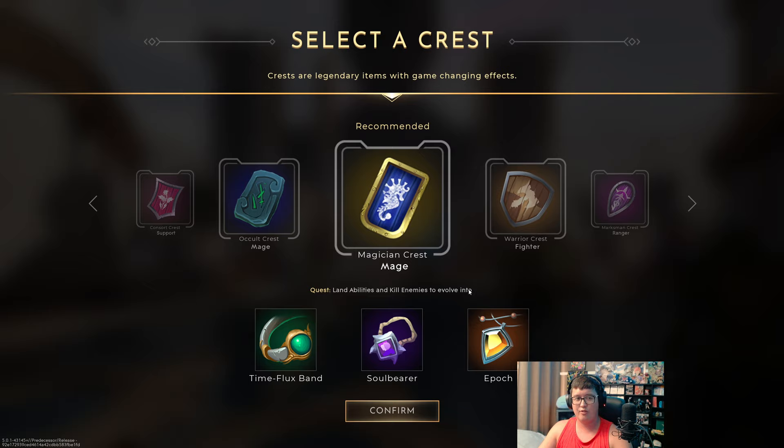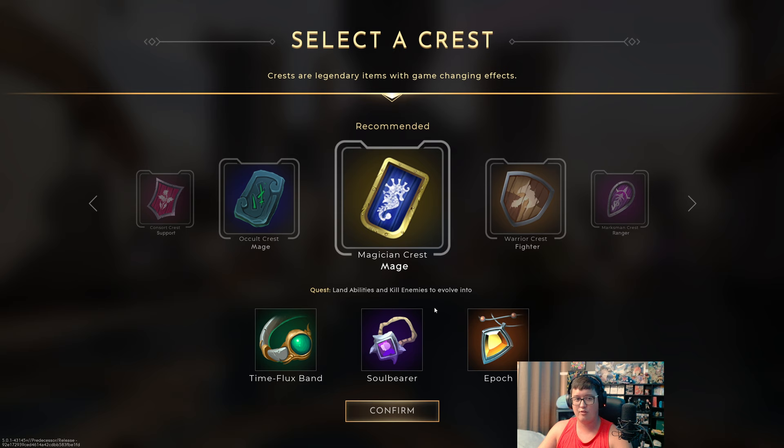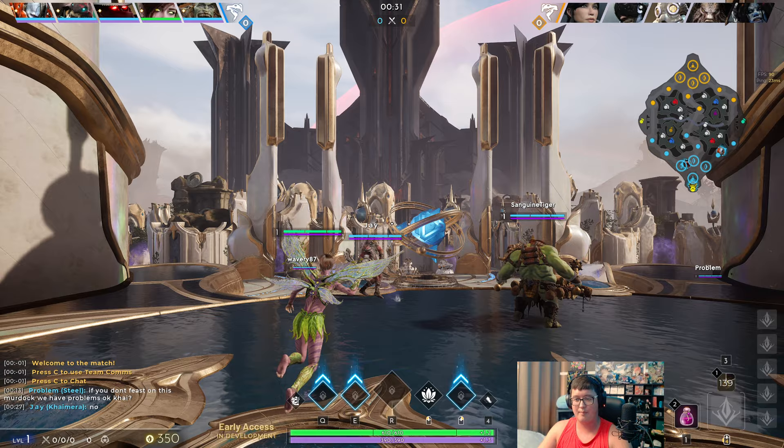We get the Mogu so we have to respect her a little bit. She's going to be poking us a lot very consistently with the point-and-click W, so we need to try to outspace her and do our best. But real quick — the thing with Fey is it feels way better if her E is on an instacast.